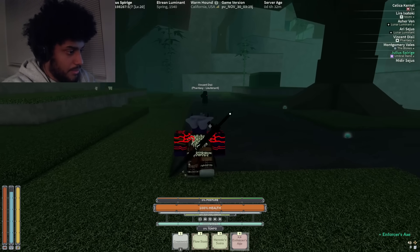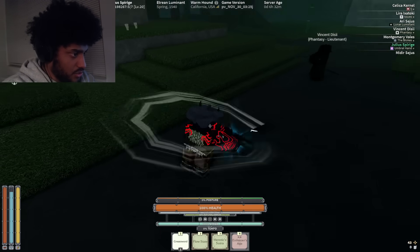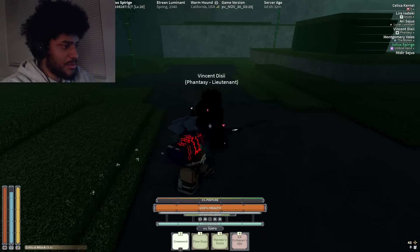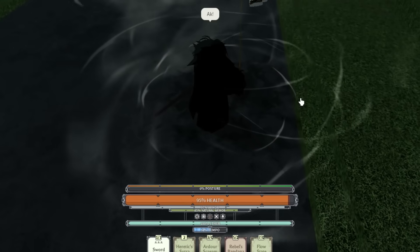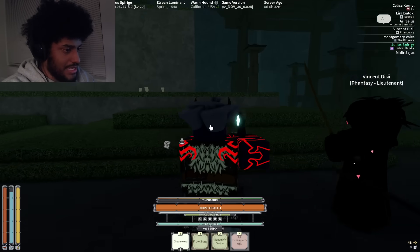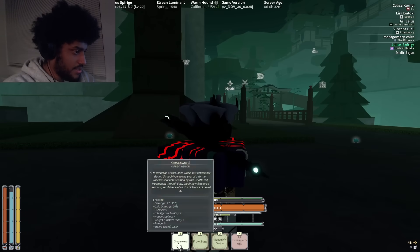Let's go ahead and equip the weapon. This is what it looks like when it swings. Nothing special whenever you M1 an opponent — this is the damage that it does. What you're going to notice is that part of the weapon is now gone — it's actually stuck inside them. It breaks apart.